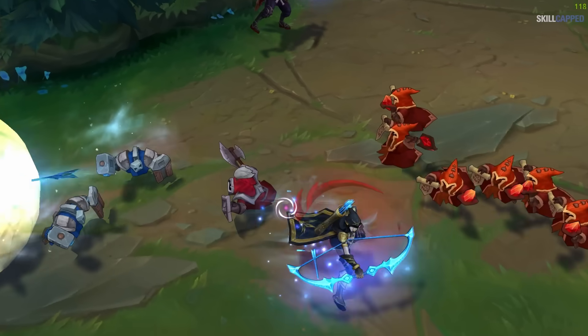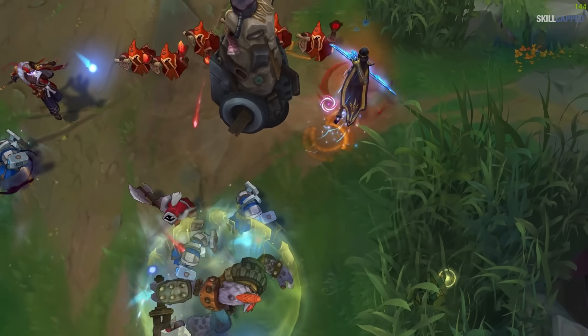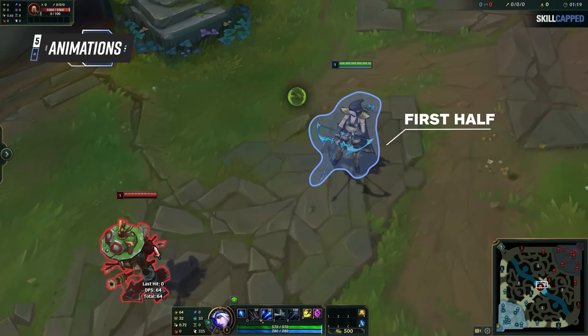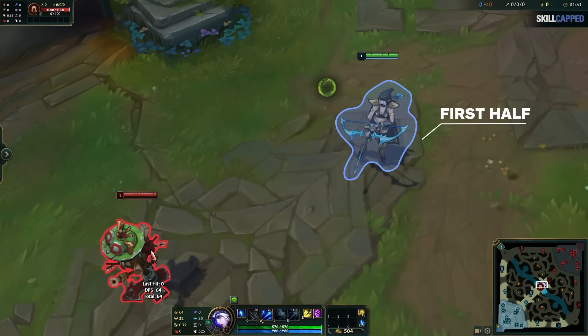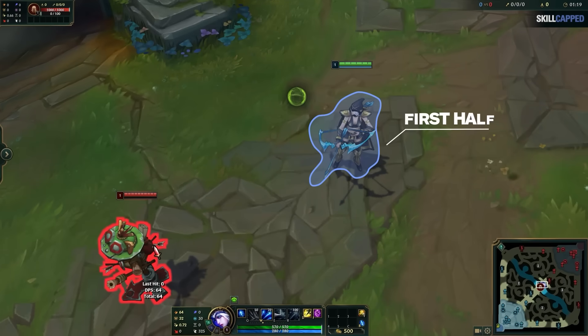This is a good time to go into detail on the fundamental mechanics that go into kiting, as most players don't fully understand what's going on here. Firstly, you need to understand that your auto attack has two parts to its animation. The first is your windup — this is the entire animation up until you release your auto attack projectile, or apply damage if you're a melee champion.